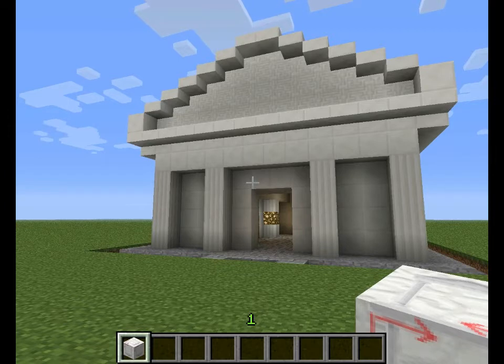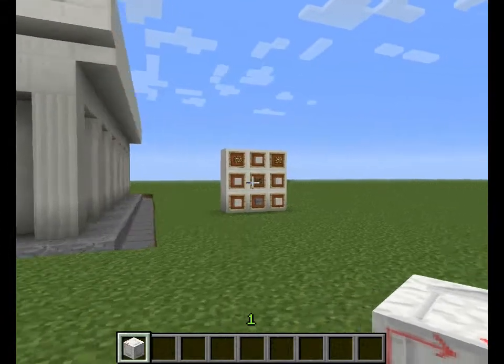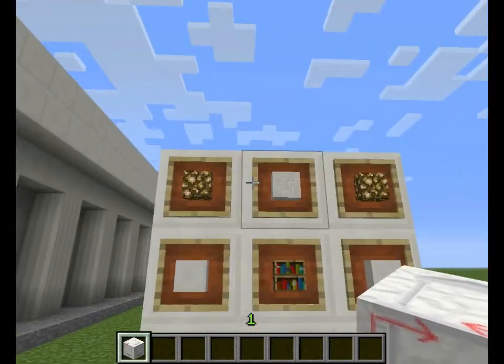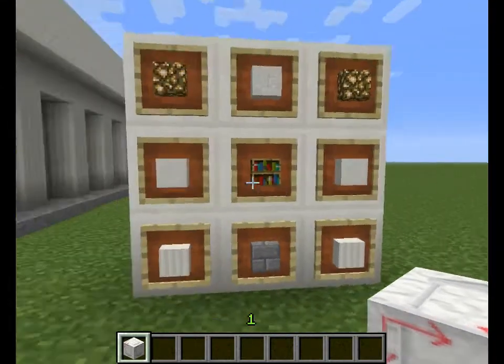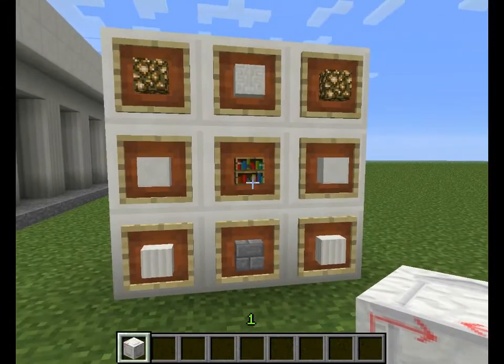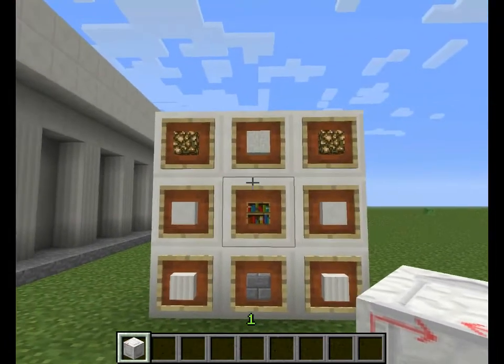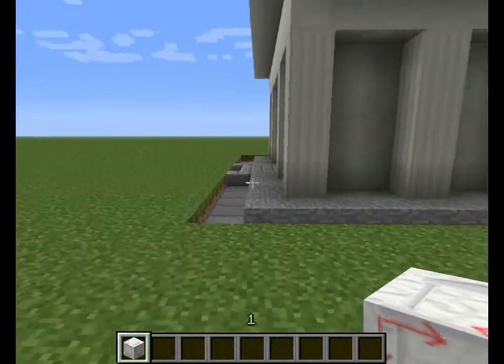Yes, the mod brings one new block and it is the Instant Skyscraper block as you see here. To craft that Instant Skyscraper block you have to have this stuff: two glowstone, one chiseled quartz at the top, two quartz blocks, one shelf, one stone brick and two pillar quartz blocks. When you put that in the crafting table you get the Instant Skyscraper block.